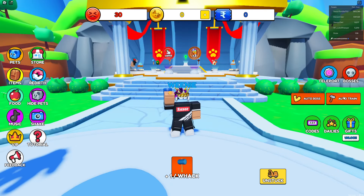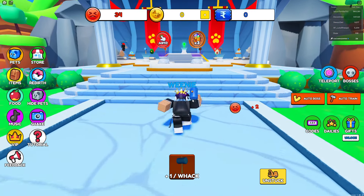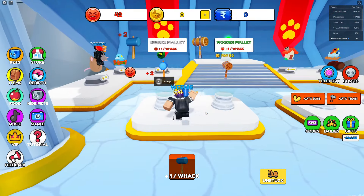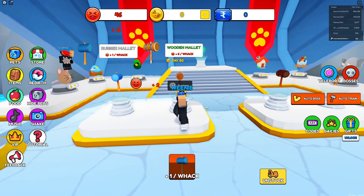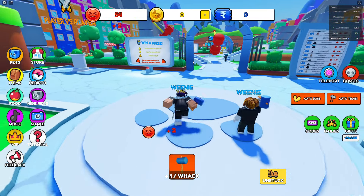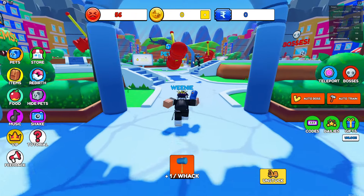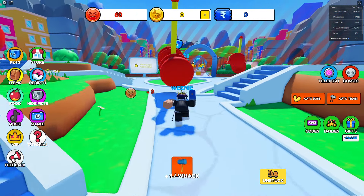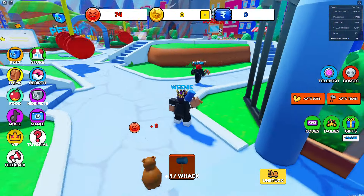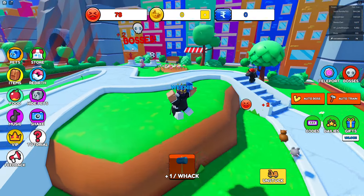Let's set the auto train on — perfect, it's auto clicking. Now I need to get better hammers. How do I get more coins or injuries? What's this over here — does this give me injuries? Smack me — wait, what? That just gave me a lot of frowny faces.